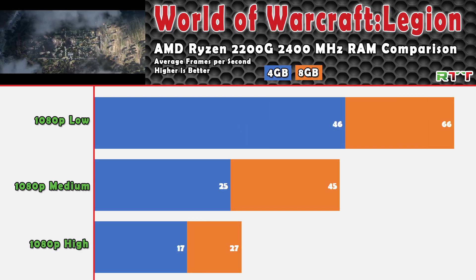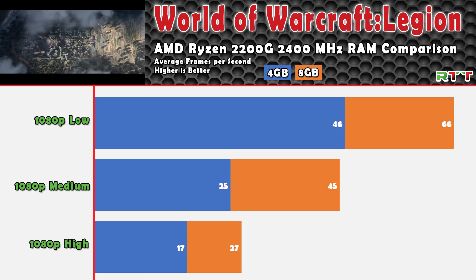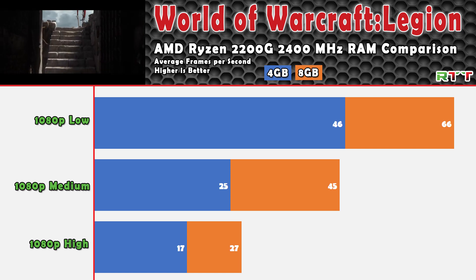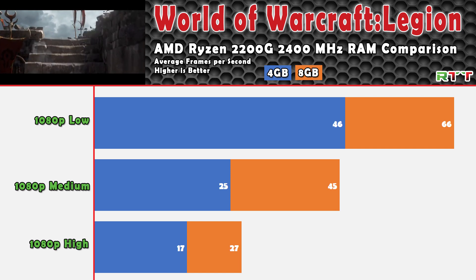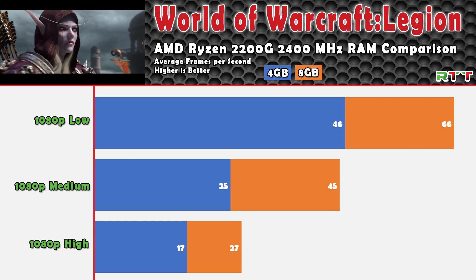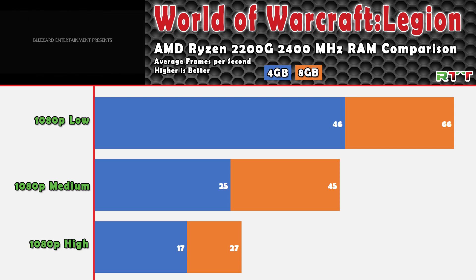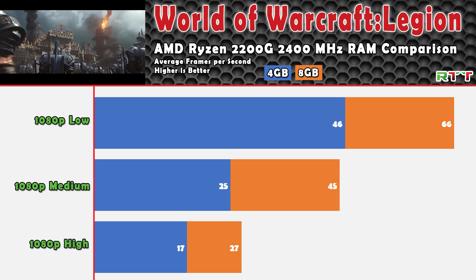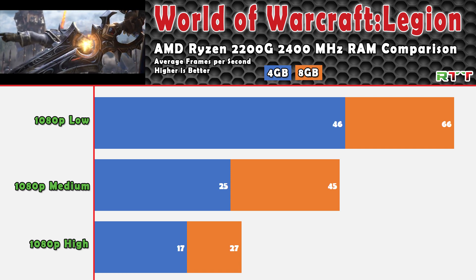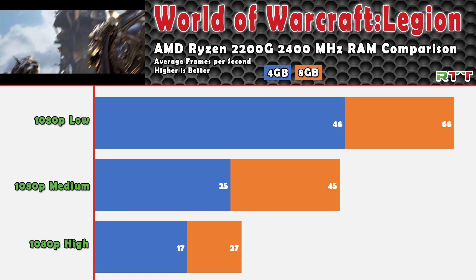World of Warcraft, Legion edition — something really close to my heart as a long-time WoW player — performed extremely well. We were already doing okay on low settings at 46 FPS, though that wasn't tested in a super high-activity area with lots of spells going off, so that number could fluctuate. It was tested in an extremely high population area in the main city. At 66 FPS on low, it's extremely playable — you're not going to have any issues, especially when doing dungeons or raids.